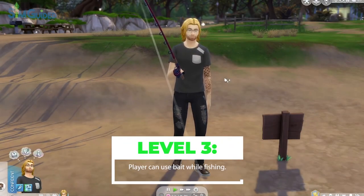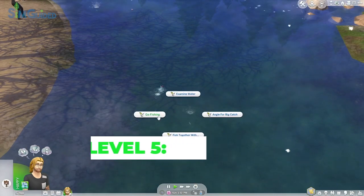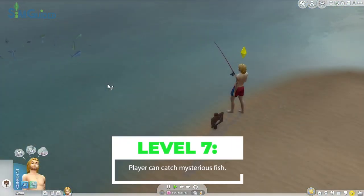Level 3 lets them use bait while fishing. Level 5 allows your sim to examine fishing spots to tell which fish can be caught there, and level 7 unlocks a mysterious fish for the sim to hunt down and catch.